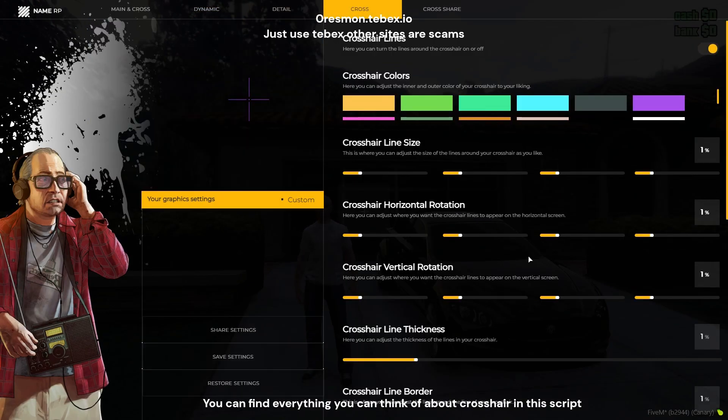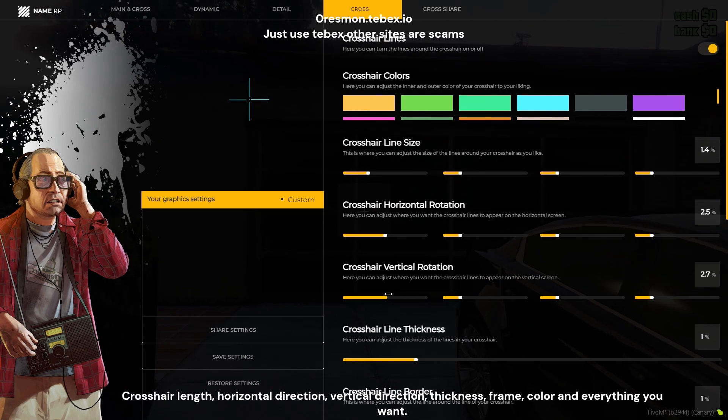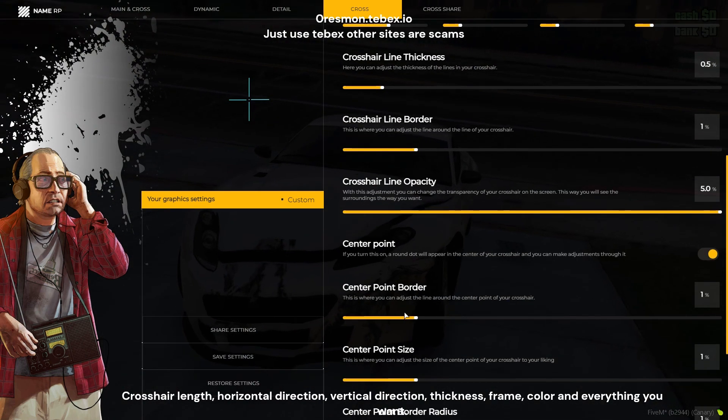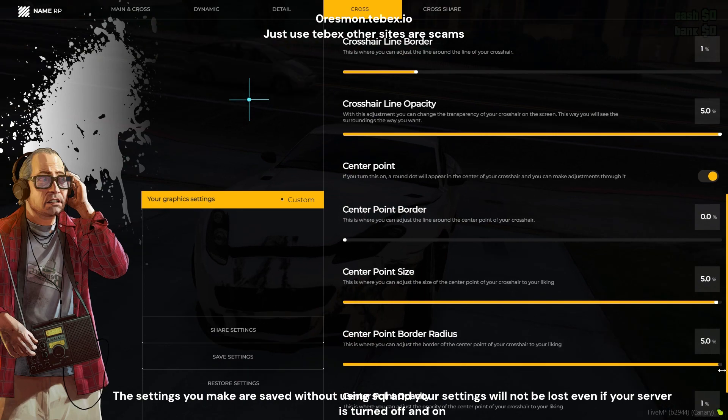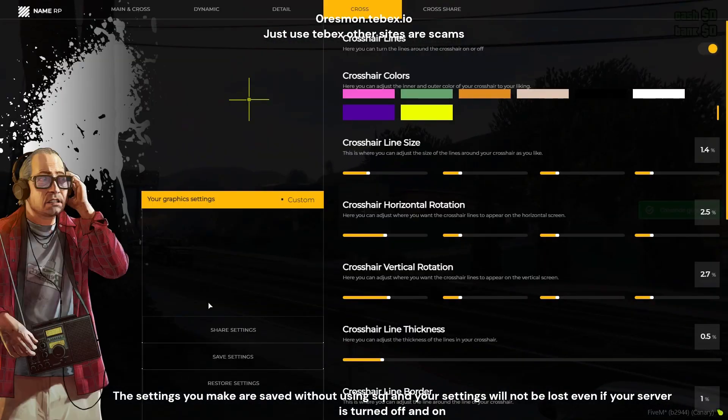You can find everything you can think of about crosshair in this script — crosshair length, horizontal direction, vertical direction, thickness, frame, color, and everything you want. The settings you make are saved without using SQL, and your settings will not be lost even if your server is turned off and on.